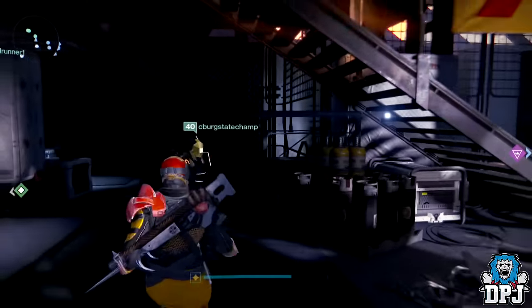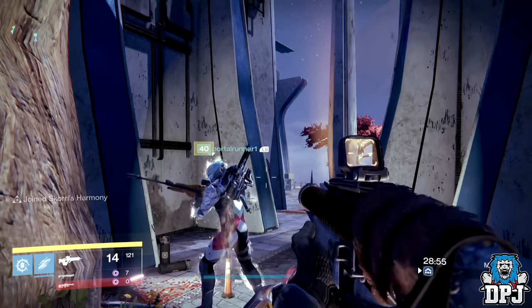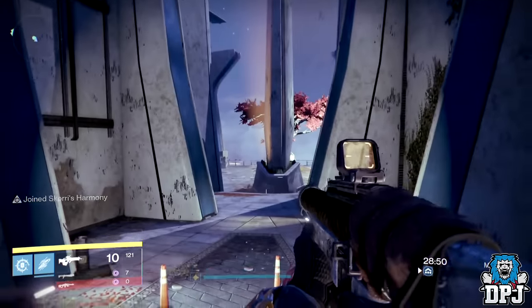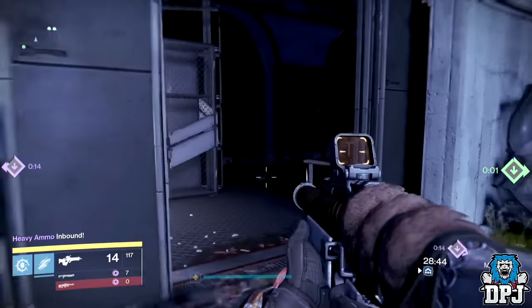While it indicates you can pick it up, you actually can't. You need to locate a new secret dead ghost, which is located on the PvP map Bannerfall. The location of that dead ghost is on screen now — from the B point, go left and it is located in the room on your left. It's located behind a few shells, so it's hard to spot.